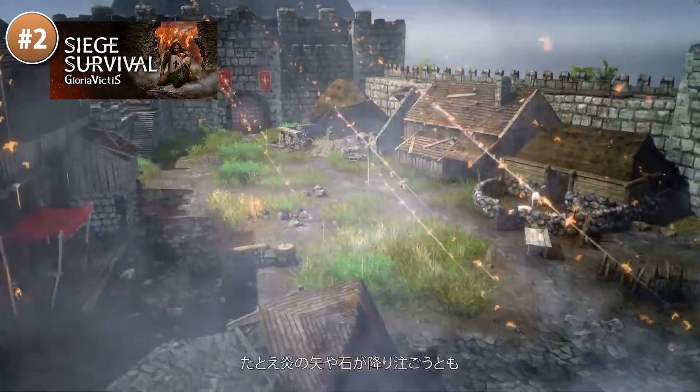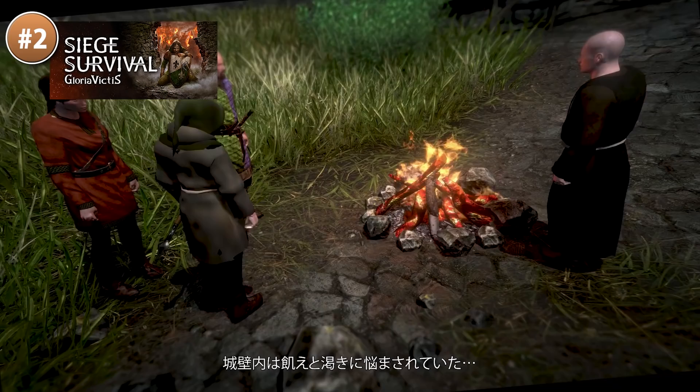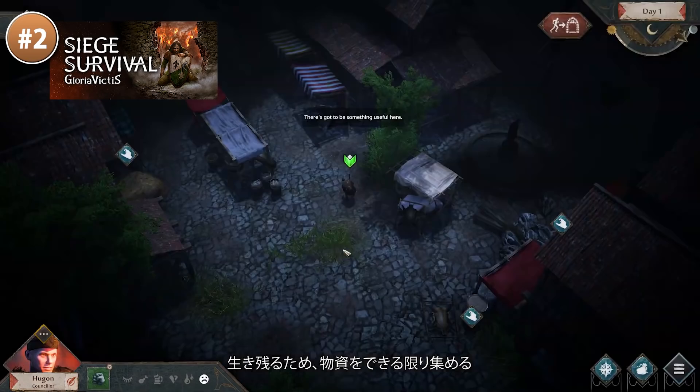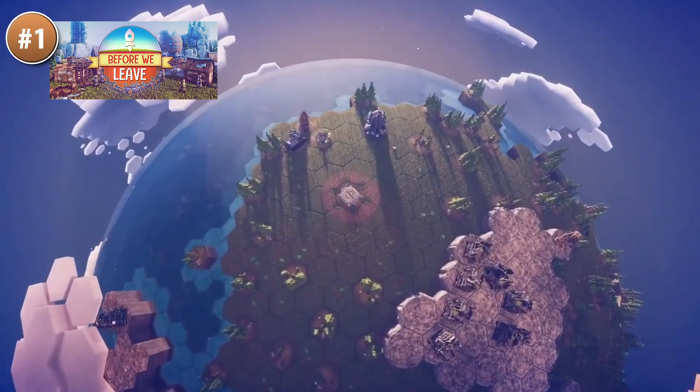If you want to survive a siege, here is Siege Survival: Gloria Victis. Your medieval city is under siege and only a handful of civilians are all that's left. So instead of fighting the invaders yourself, your goal is to support the very last soldiers standing. Build out your camp, manage resources and craft your supplies. Venture out into the occupied city to scavenge for resources and new recruits. Stay unseen or suffer the consequences. Help is coming, but it's weeks away — keep your people alive and fed, make the right choices and survive.